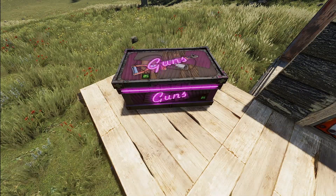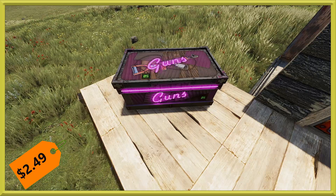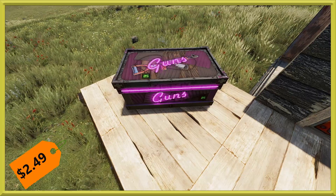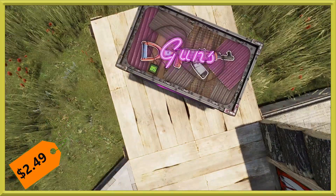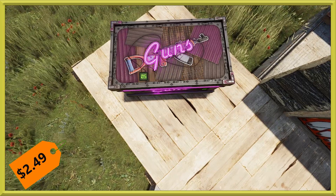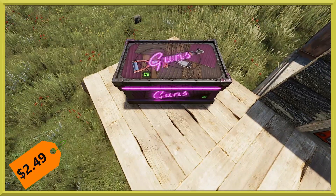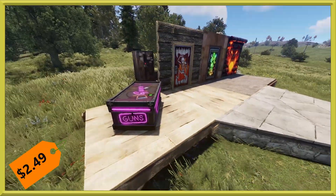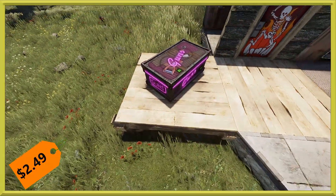Next up we've got our deployables, starting off with the next edition in the neon box set — the neon gun storage box. It's going to run you $2.49. It's got this nice purpley magenta neon going on, with an AK cutout that's scrapped, painted, and riveted on to the scrappy top. As always it is number five in the collection, so there is that little five counter. On the far side it also says 'guns'.